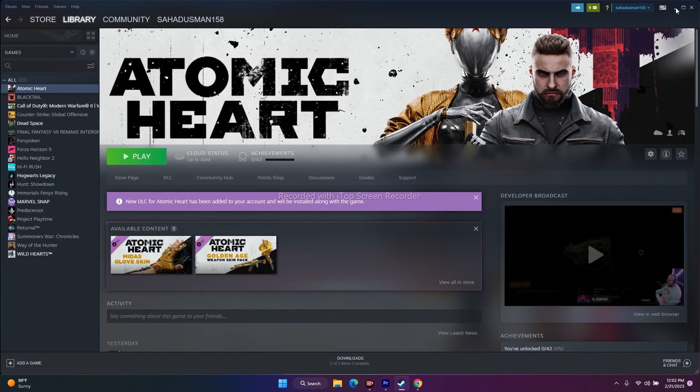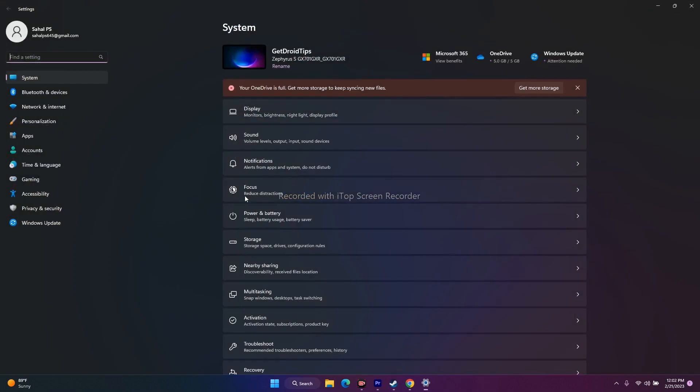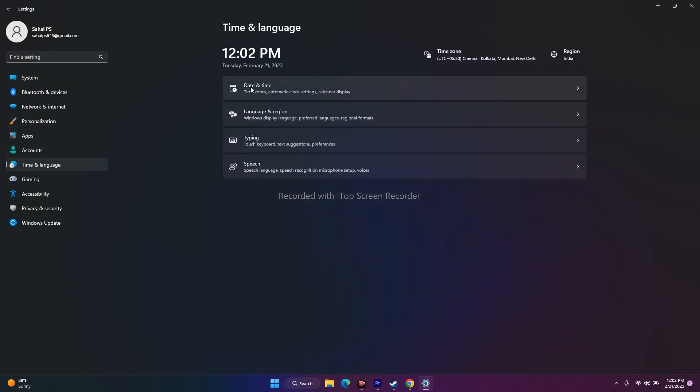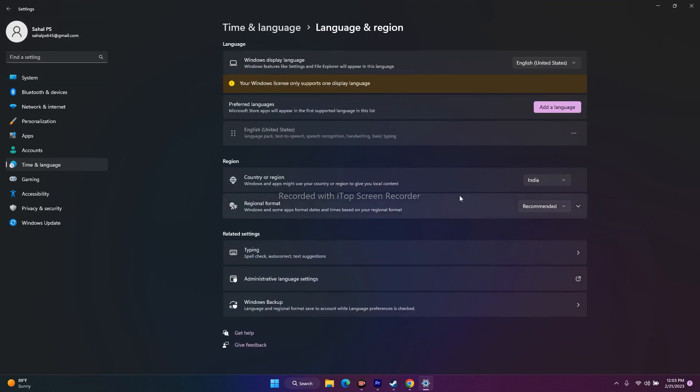If it's still not working, set the correct time zone, region, and location. Go to Start > Settings > Time and Language > Date and Time, and make sure Set time zone automatically is turned on. Then go to Language and Region and select your respective country and language — for example, I'm from India and I use English (United States). Select your respective language.